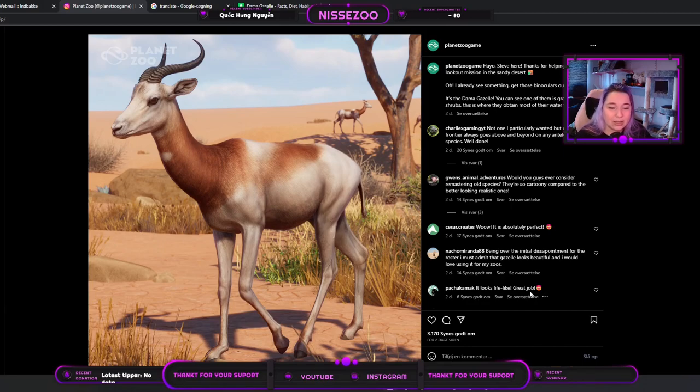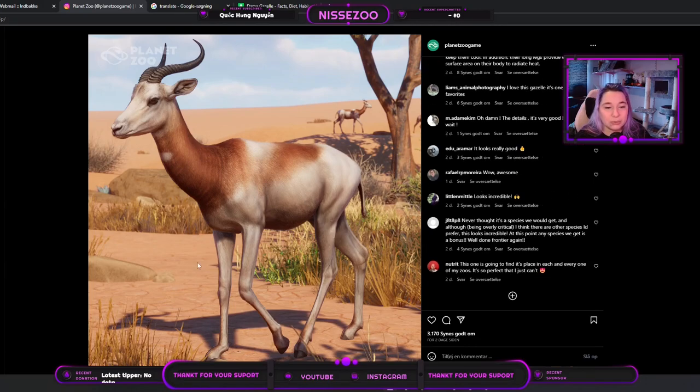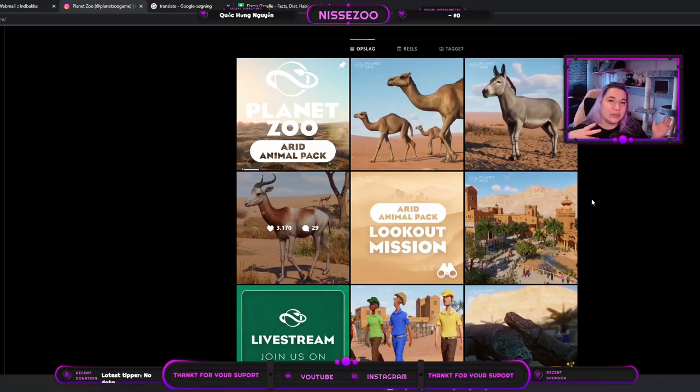People really like the lifelike aspect of it — comments like 'it looks lifelike, great job, wow, it's absolutely perfect.' People seem to be very happy overall. I think the only thing people don't like is that we get four bovines and a donkey at the same time — that's really a lot. It is kind of sad that we already had the fennec fox, because it would have been perfect for this pack.